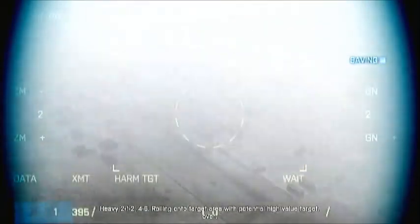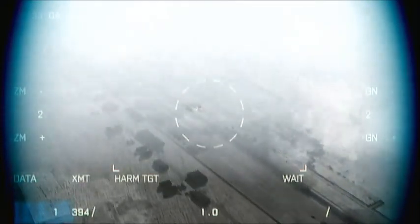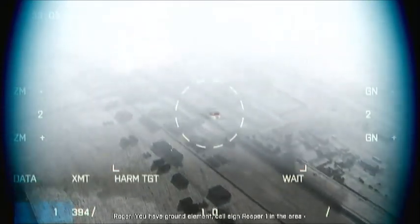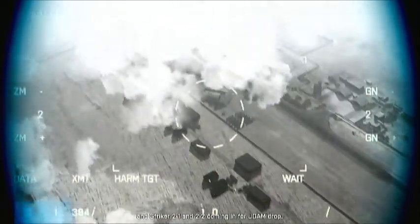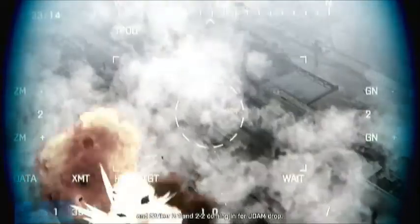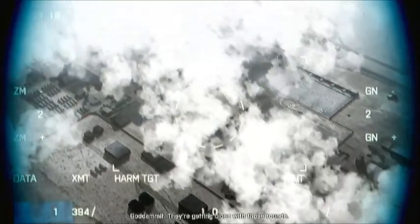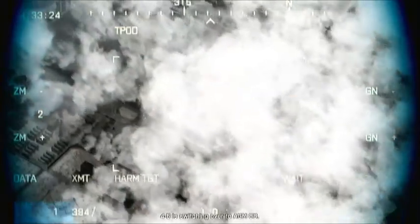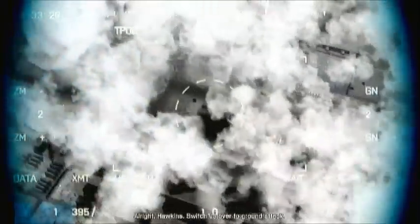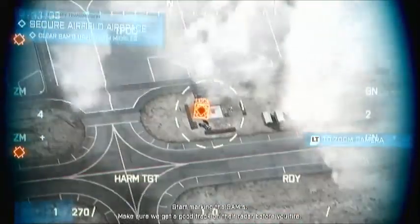Heavy 2-1-2, 4-6, rolling onto target area with potential high value target, over. Roger, no ground element, call sign Reaper 1 in the area. Whoa, that was close. 2-1 and 2-2 coming in for JD. They're getting very close for those rounds. 4-6 is switching over to HEM-88. Alright Hawkins, switch us over to ground attack. No mark in the sands — make sure we get good track of their radar before you fire.